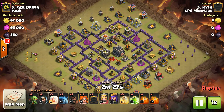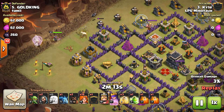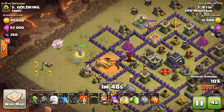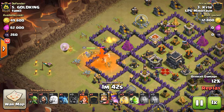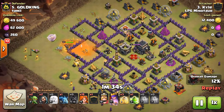We've got Kyle, also going to be using Queen walk Valks. Queen's going to start off up here. She's going to walk a bit. Got some minions to help her out a little bit. We can speed this up. Queen's going to take down some buildings. Hogs are coming to lure out the CC. Two poisons. The Queen has really no defenses on her — does a good job taking care of the enemy CC.